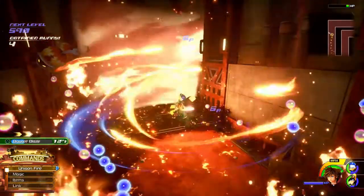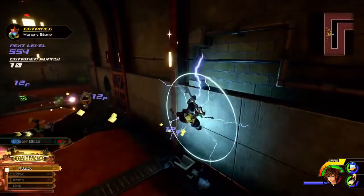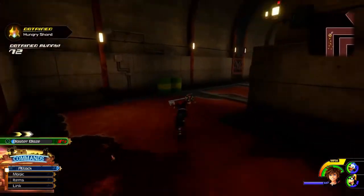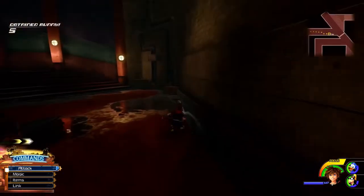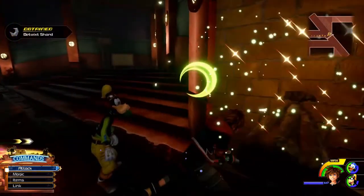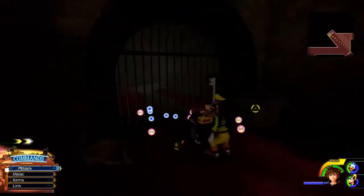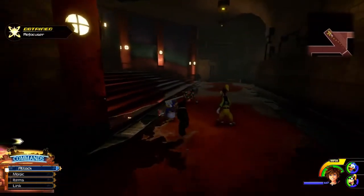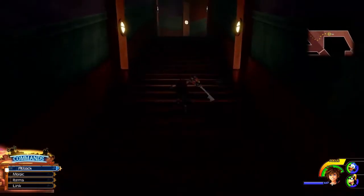Oh hey, there's more of the pot dudes! Where did we get the Carousel? I'm trying to remember. I think it's in when we get into like the forest area. Well no, that's where the water comes in. I think it comes off of our next Heartless encounter. The Refocuser — nice, that fills up our focus meter.